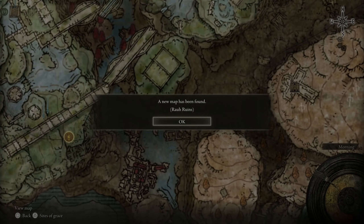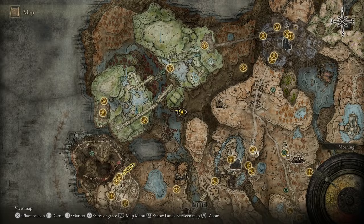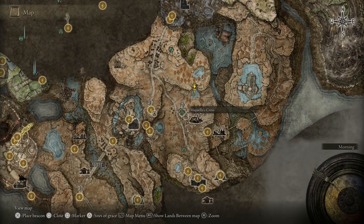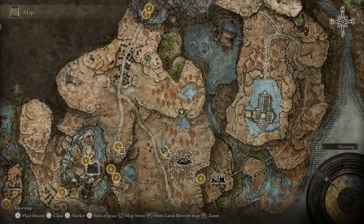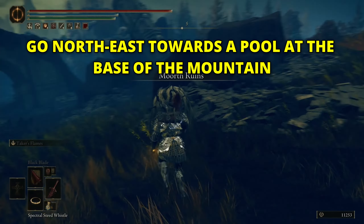Hi everybody. In this video I'm going to show you where you can unlock the Rua Ruins map, the one in the top left part of the map. So we need to find the map fragment. We're going to start at Muth Ruins Site of Grace.